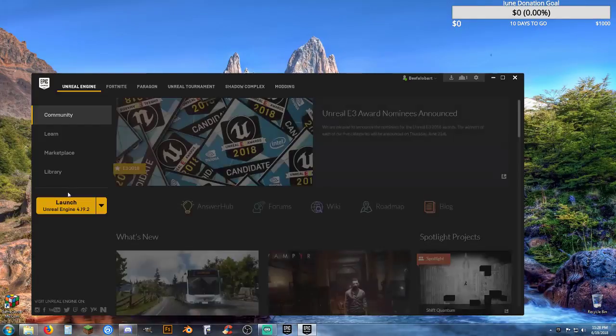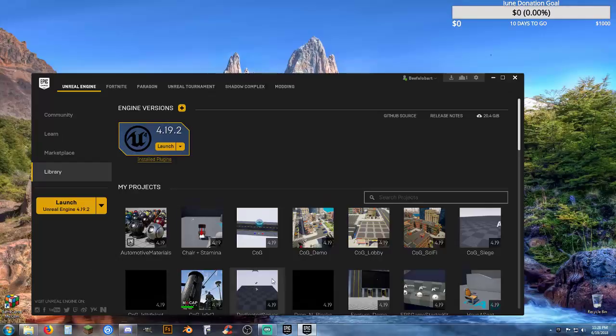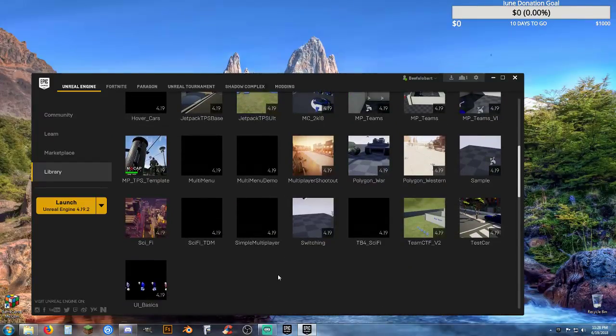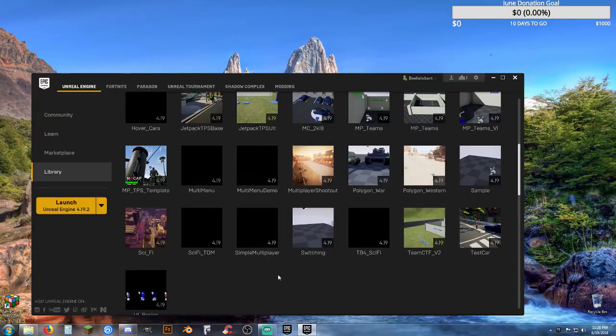What the try-before-you-buy templates are is a way for people to try out an asset pack — more specifically right now, try out like the CintiStudios asset packs before you actually buy them, so you can actually see what they're like.